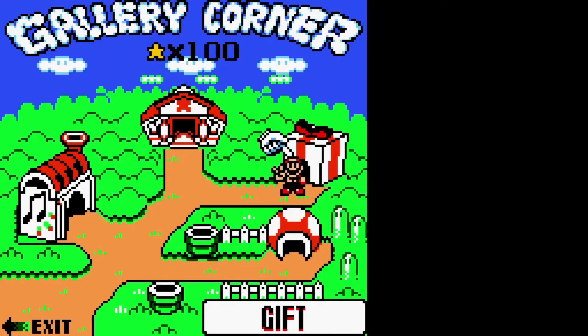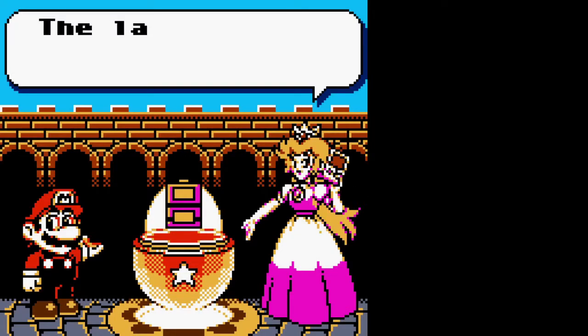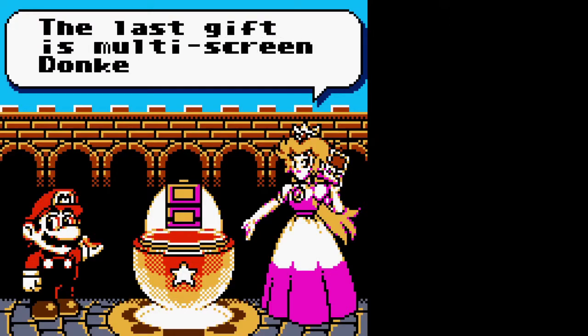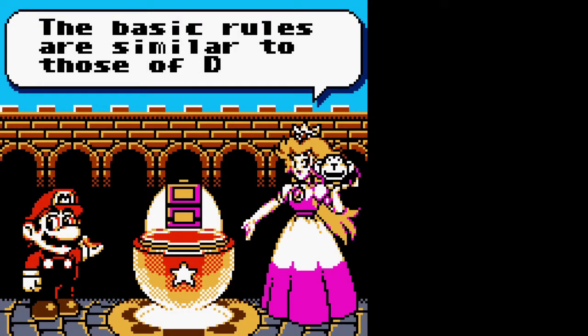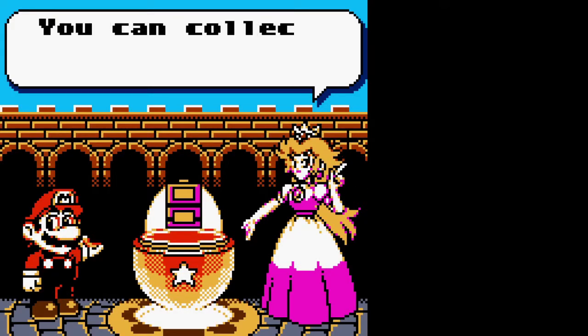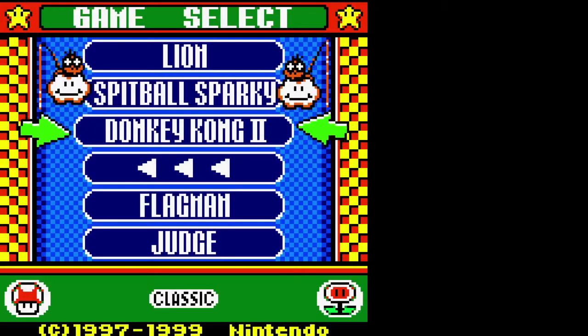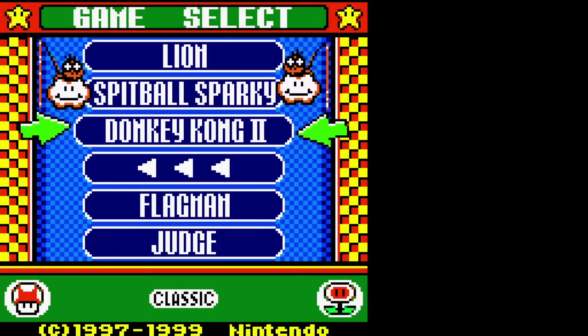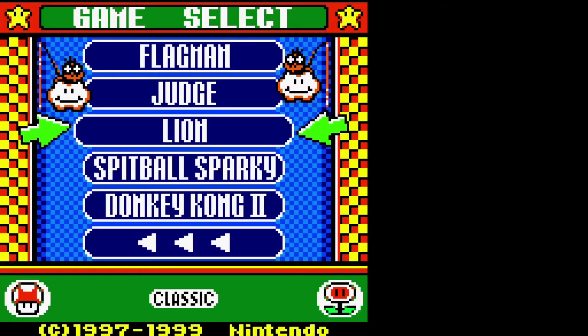Gift! I should have been coming back regularly for the gifts, because here I'm getting the message for the last gift I unlocked — I'm not getting to see the messages for all the ones along the way. The last gift is multi-screen Donkey Kong 2. As you get stars, you get additional games — those five question marks in the side are each a new game to unlock. Fortunately, they do not have a modern mode. It's only 50 more stars from here. We have Flag Man, Judge, Lion, Spitball Sparky, and Donkey Kong 2.